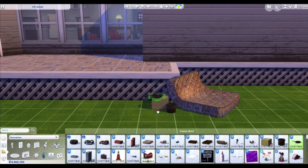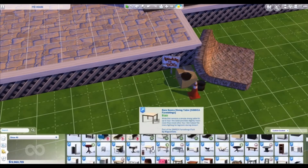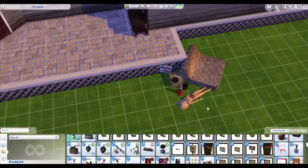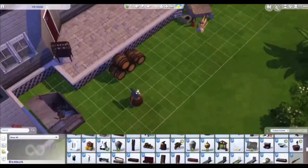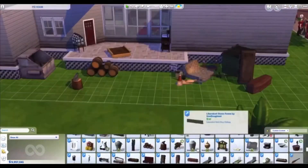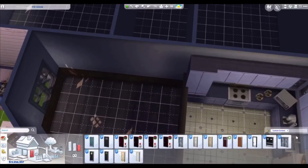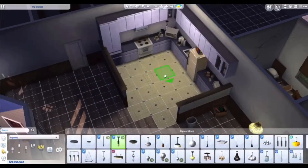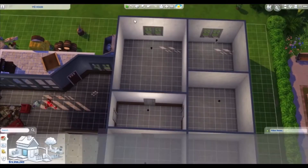I put more stuff outside to make it seem like they threw random junk in the backyard — a mattress, random boxes, a frying pan, a cone. I have a feeling Engineer would be into gardening for whatever reason, so I threw some gardening stuff back there. Later on I moved some of the stuff so I could build something else in that part. There was also a hatchet-throwing target, and I figured maybe Pyro or Sniper would be into throwing hatchets — it seemed like something they would have. Target practice.